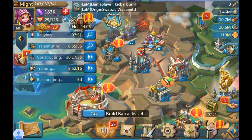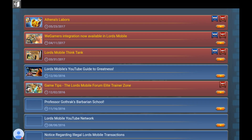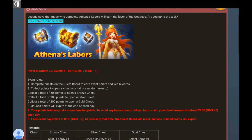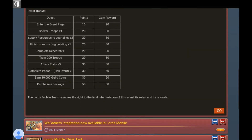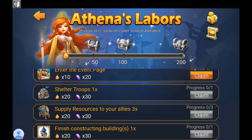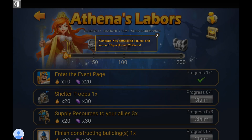What's up everybody, Llama King here. I want to show you something you probably already know, but if you don't, I'll show you anyway. Athena's Labor - it's a new event. You can read the details on your own time. Go to the bottom and hit Go. Once you're in, it tells you exactly what you need to do, like enter the event page and claim.